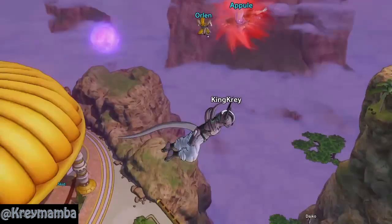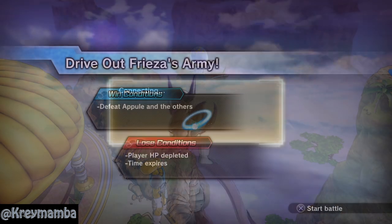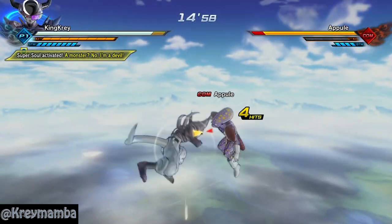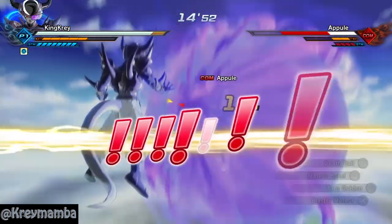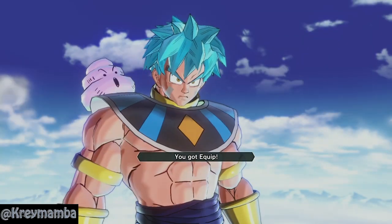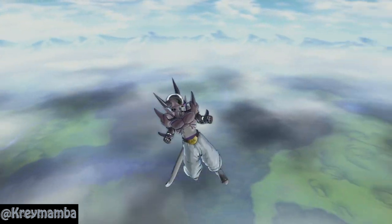It starts off with easy fighters such as Apule, Dodoria, and Zarma. Because these fighters are weak and easy to defeat, the items you'll get are not spectacular. For this fight against Apule I got a piece of Nappa's battle suit — the same one that you can buy in the regular item shop. In other fights against the low class soldiers I got different pieces of armor and Nappa's battle suits.